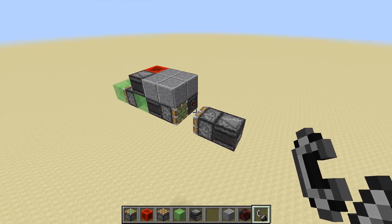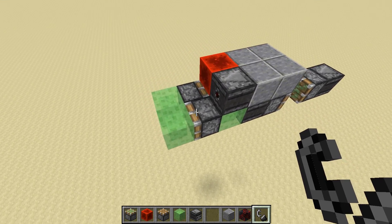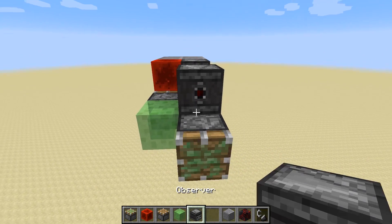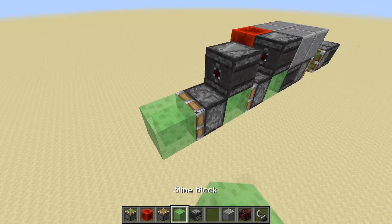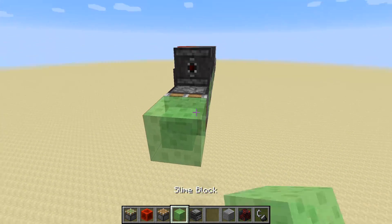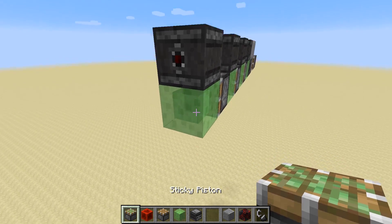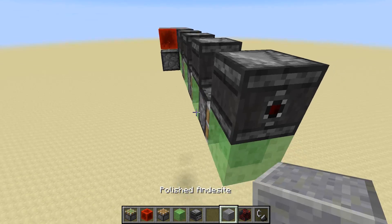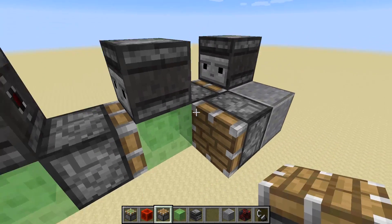That is basically what's going on. The way you can extend this and essentially make the flying machine slower is by removing this block and then putting a bunch of sticky pistons combined with observer blocks facing the direction you're looking at right now. At some point you can be happy with what you have and place a connector piece here.